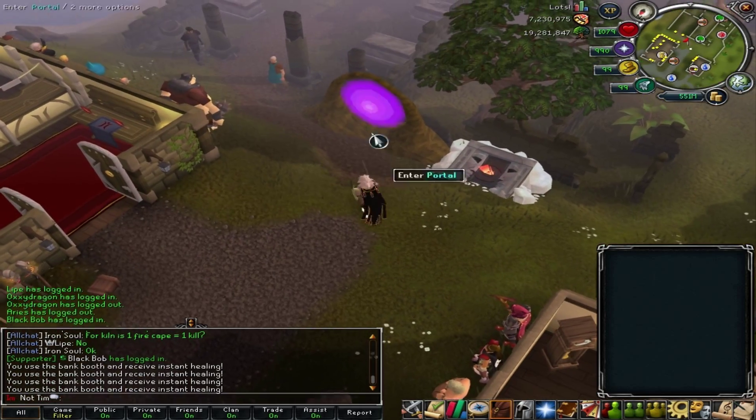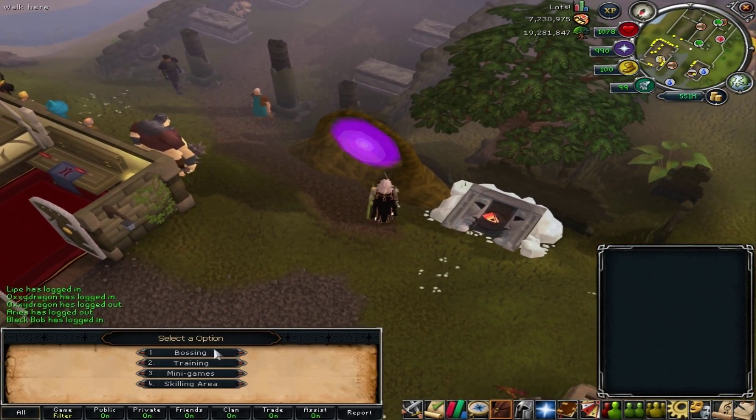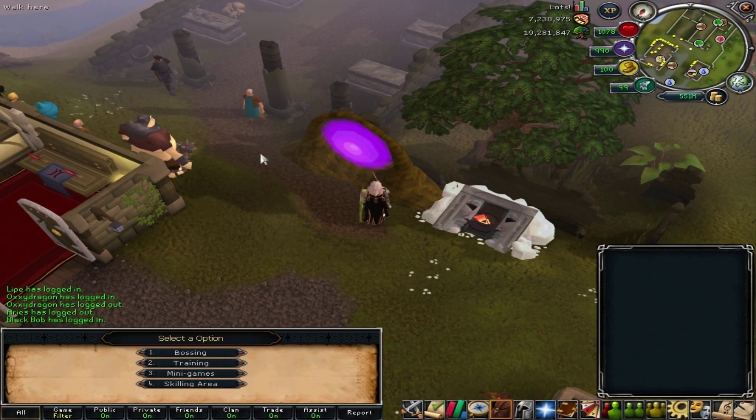You can see Frost Dragons are over here. This purple portal will take you to any bossing, training, minigames, or skilling area.